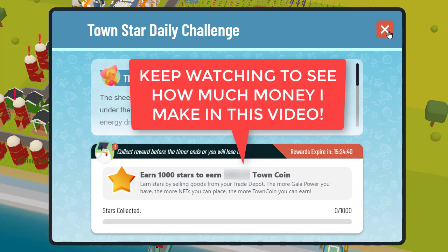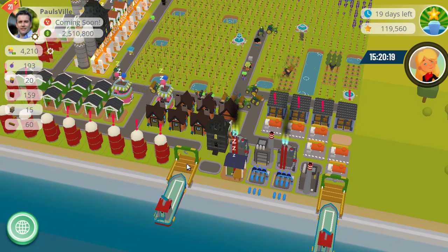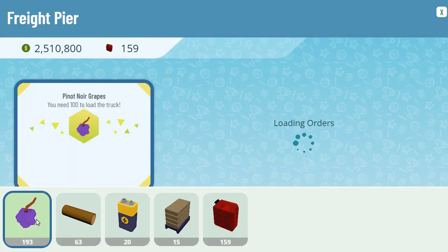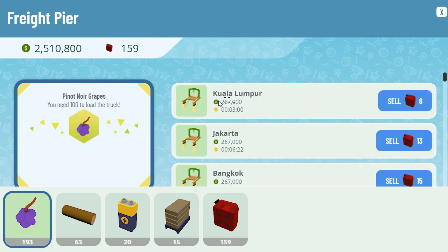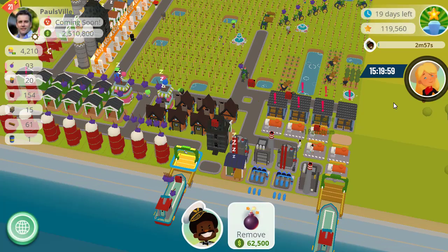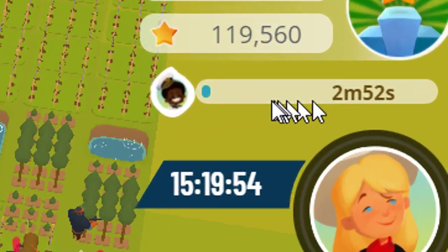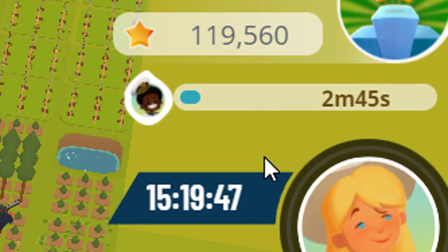You've got to earn a thousand stars to earn whatever level of town coin you've got in your game. I can do that with one simple process — I'm going to sell some grapes. I click on one of my ships, click sell. I've got 193 grapes in quantity, the ship will take 100 of them. The closest port is Kuala Lumpur, it's going to take six gasoline. I click sell and that's going to take three minutes. I wait three minutes, the ship goes off, and once it comes back I'll cash in those grapes for well over a thousand stars.